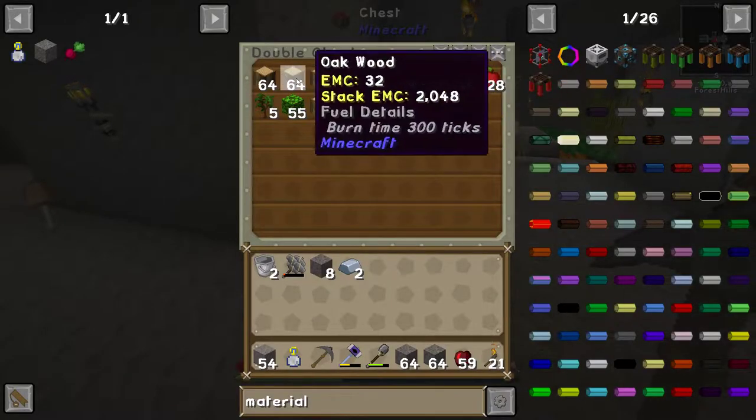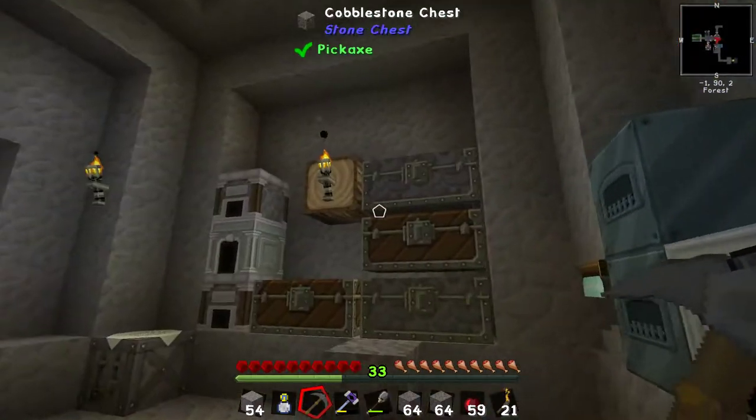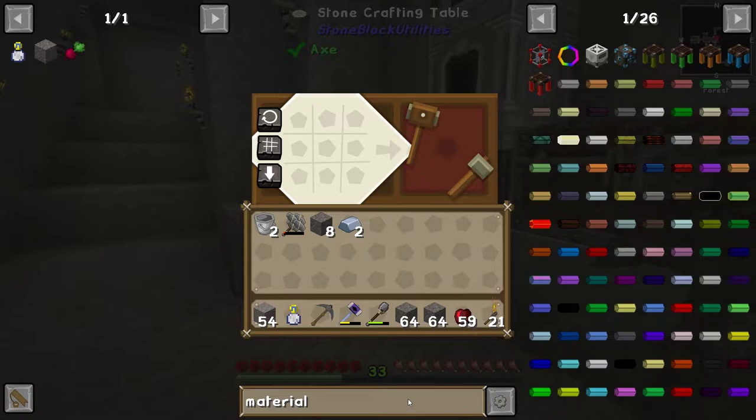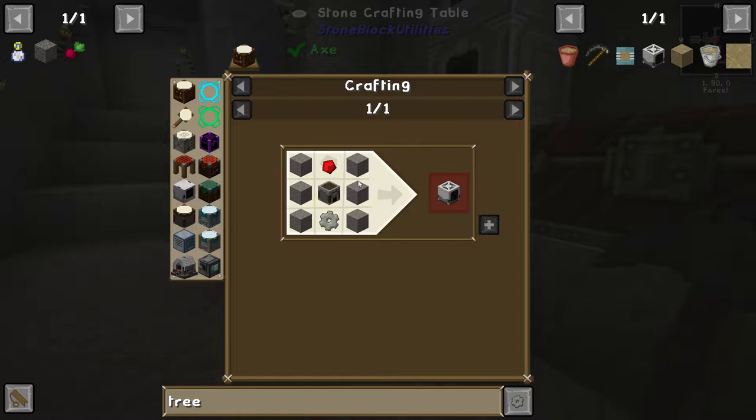One of the things we're going to want to do is get all this wood automatically being shoved in front of the tree fluid extractor — so let's have a look at that. This is where we're going to start today, apart from the six minutes of waffling I've already been doing.